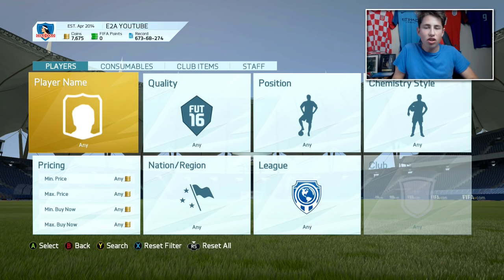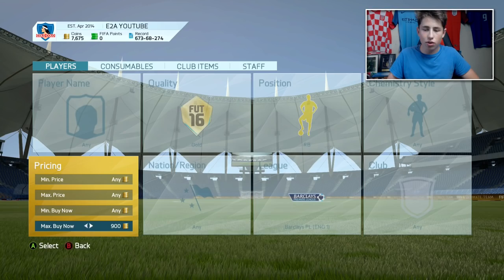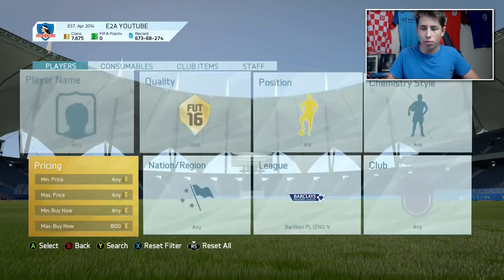Back to another trading method — what you want to do is look for BPL fullbacks. At the beginning of FIFA 16 they were going for about 1,000 coins. You want to do this search and try and snipe them. If you bring the price down to about 750 coins there are none on the market for that. So you're going to be trying to get all these type of players here — Yanmat for example is going for about 1.2k and I just got him for 800 coins.